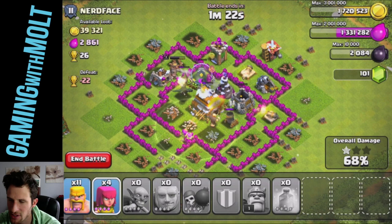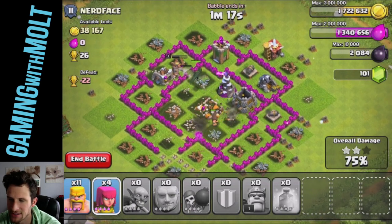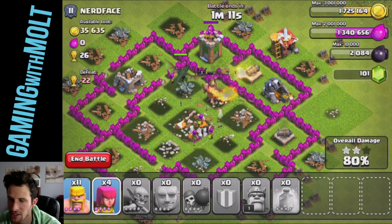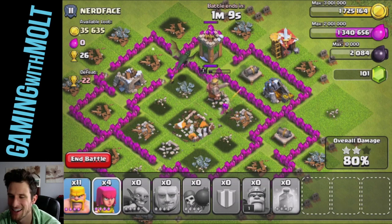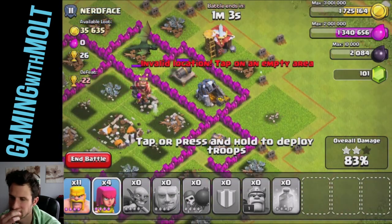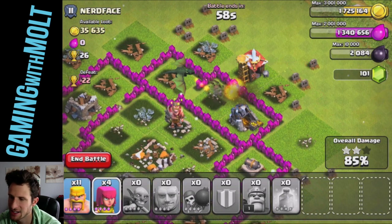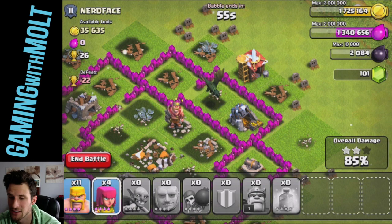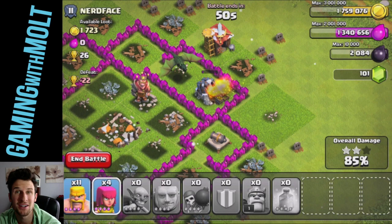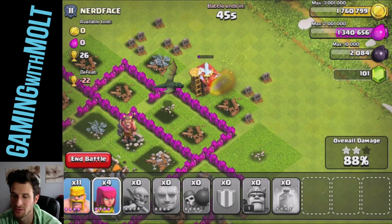Our dragon is doing great work right now — I don't think I'll need to deploy anything else, especially with how well that dragon is doing. I didn't even realize it was still at practically full health. Matt, thank you for that dragon! Look at this — 35,000 gold in that mine right there. All I need now is 160,000 elixir and we'll get a new barrack, which is annoying because when you upgrade your barracks you can't train as many troops.